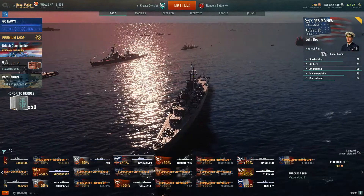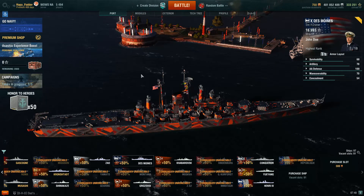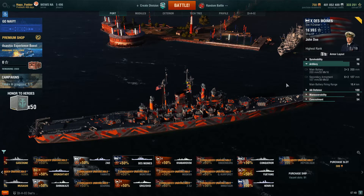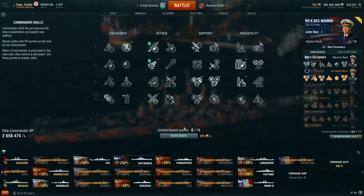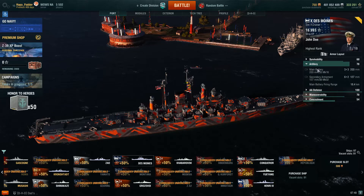We're going to talk Des Moines today — tier 10 heavy cruiser. She's a fantastic boat with a super fast reload. She's got autoloading 203s, which means an extremely fast reload. On paper it's a 5.5 second reload. I have Seagal in here and adrenaline rush on this captain, so when you start taking damage your reload comes down pretty quick. In the battle I'm about to show you I get it down to about 3.8–3.9 seconds on these 203s — hellacious — with a 14% chance of fire.